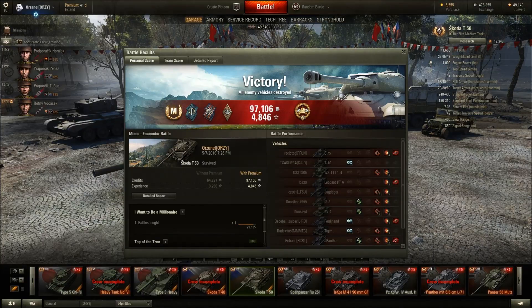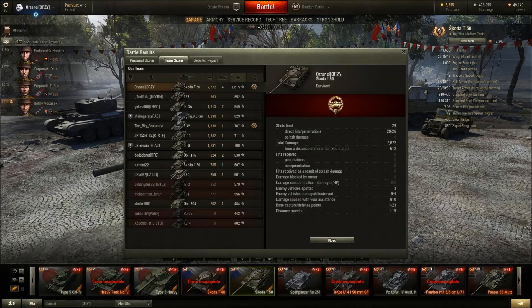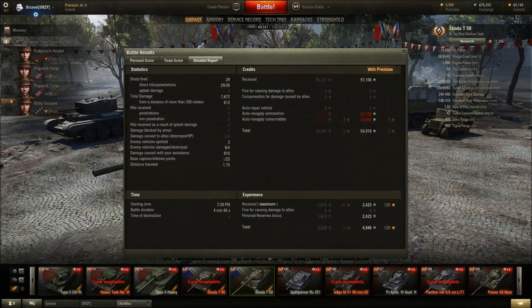The results for this mega cheating game: 97k credits, 4,846 XP. We landed seven thousand, six hundred and seventy-two damage, four kills, one thousand six hundred and fifteen base XP. We also landed 910 assist damage and 23 defense points. We made a profit of 55k credits — almost didn't have to fire a single gold shell. We lost some credits for the food but that's fine.